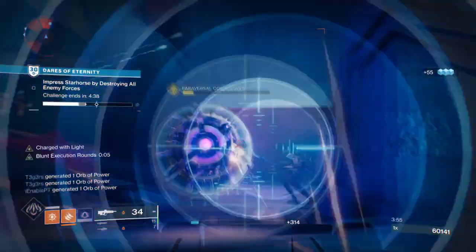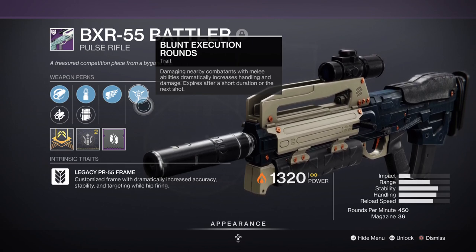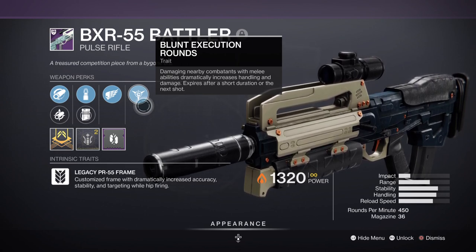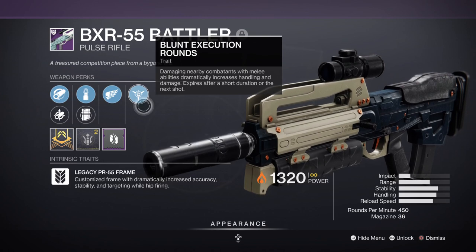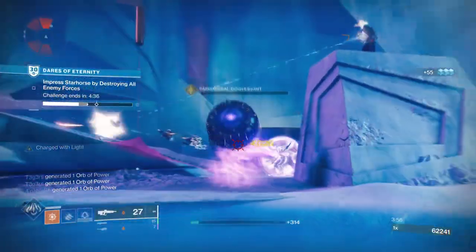With the weapon comes a brand new perk called Blunt Rounds Execution, which is a throwback to a certain time in Halo. This perk allows users to deal increased weapon damage the moment you melee someone, and upon firing the weapon it will then disappear — so a miniature Swashbuckler in a way.